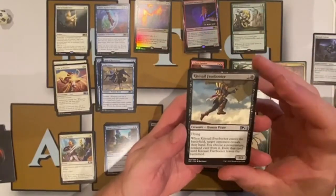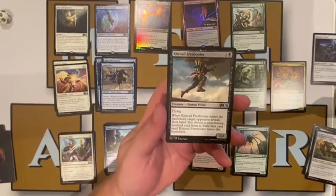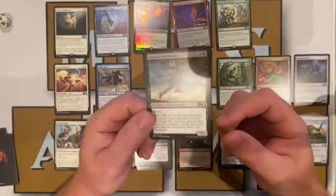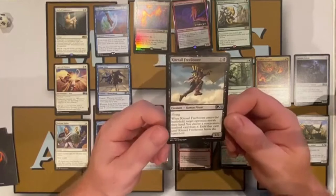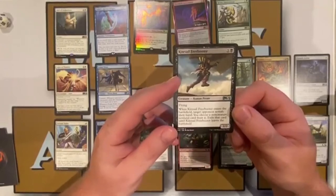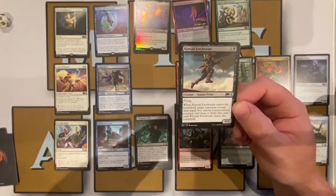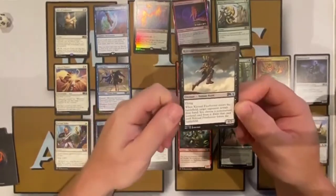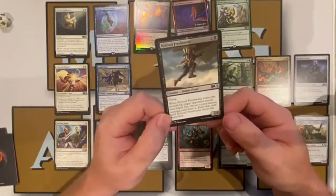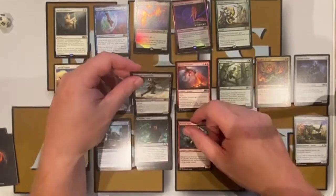We only have one uncommon in black — Kitesail Freebooter, which we've seen before in Ixalan. It's one colorless, one black — a flying one-two Human Pirate. Whenever Kitesail Freebooter enters the battlefield, target opponent reveals their hand; you choose a non-creature, non-land card from it and exile that card until Kitesail Freebooter leaves the battlefield. A very good card at uncommon — it gets you a flyer with evasion but also takes a card from your opponent like a Duress. The downside is when it dies, they get the card back.